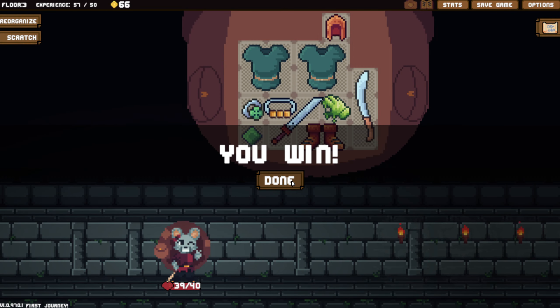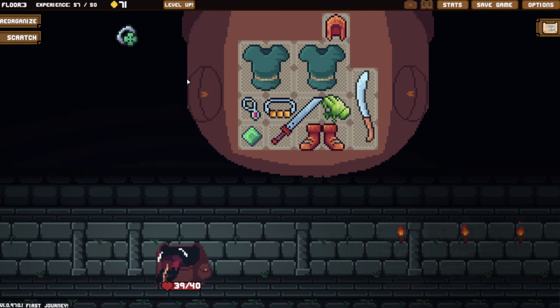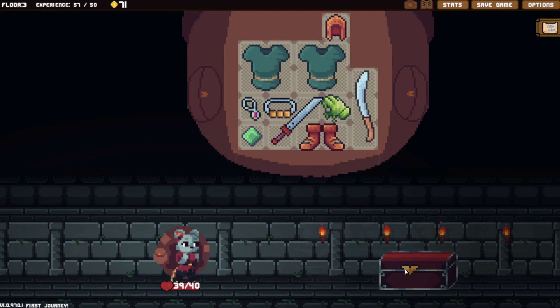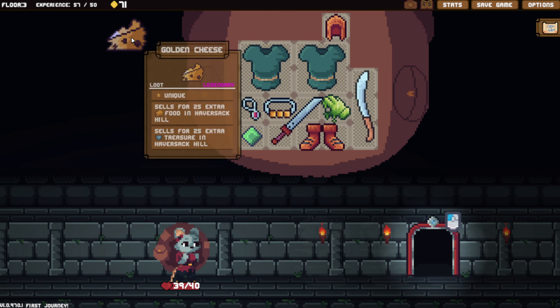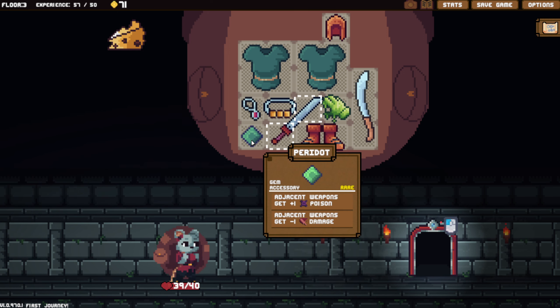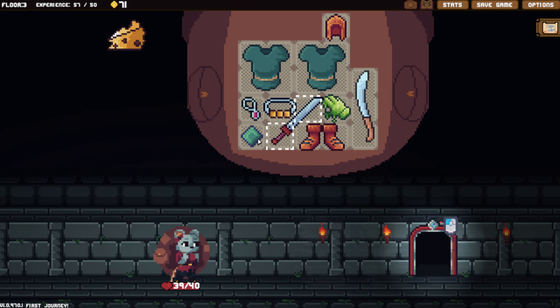Skip item - thorns is nice, but we never get enough of it to really do a lot. There's something inside the locket but only your mother knew how to open it - instead of the luck ring. And we get a chest of valuables. Cheese - sells for 25 extra food in Havershack Hill. Sells for extra treasure in Havershack Hill. I guess we take that instead of the Peridot - or do we take it instead of the boots? We take it instead of the boots.